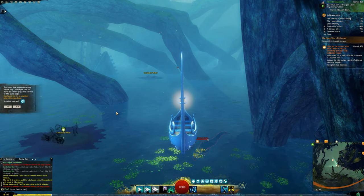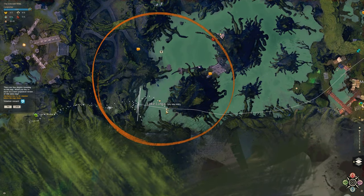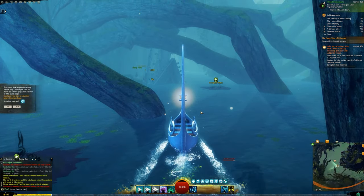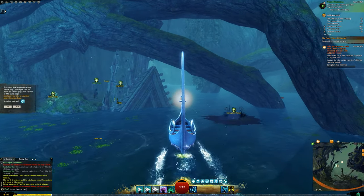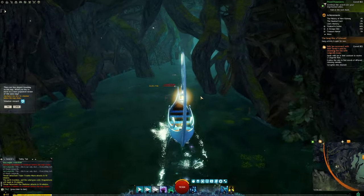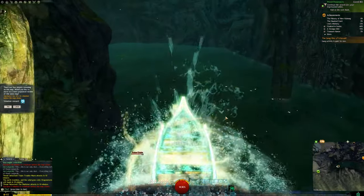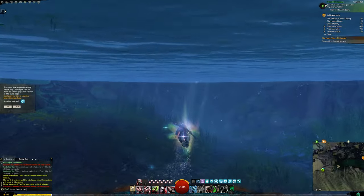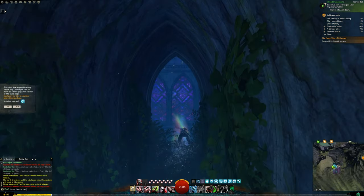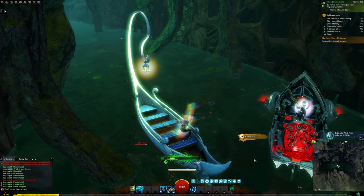We're heading into the little cavern area next to the hero point — this is where we'll find our Grotto fishing holes. We have one Grotto fishing hole here, and if we go inside there's another. It's nice and peaceful in here. And here is our Dark Sleeper!